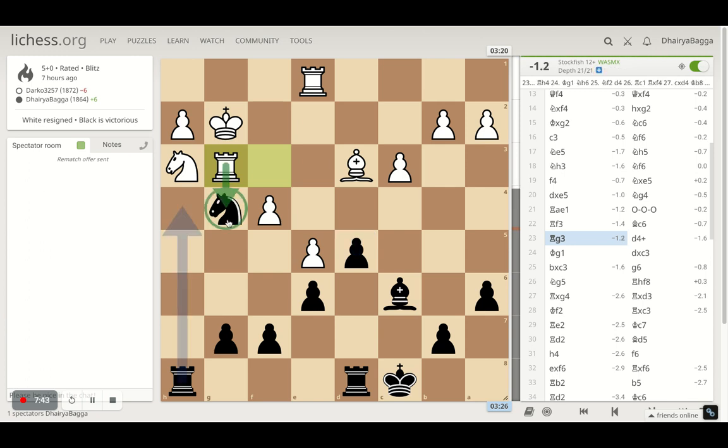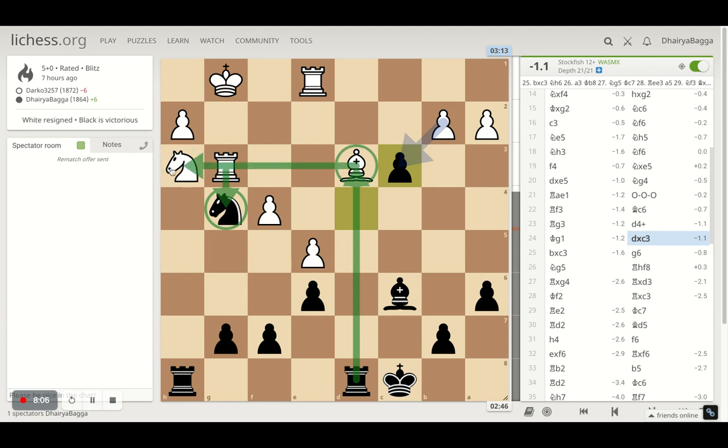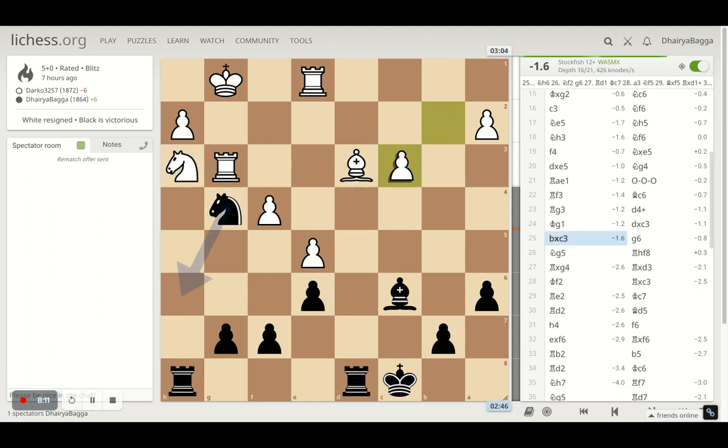Opponent places his Rook on G3, attacking the Knight. Now it is being attacked but it doesn't matter because I will play D4 first, which is a check to my opponent. He has to move the King. And once he does, it is a good idea to take a Pawn — C3. You will say I am leaving my Knight while doing that, but I will take the Bishop in exchange for that. And once I do take the Bishop, suddenly the Knight is being pressurized as well and would be tough to defend. So here my opponent takes back with the B Pawn and I play Pawn forward to G6.